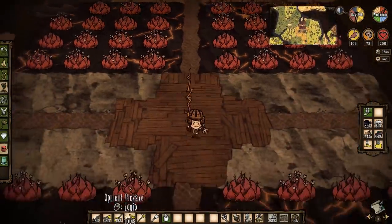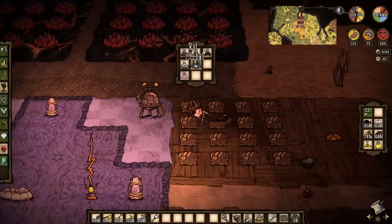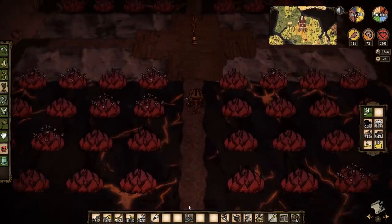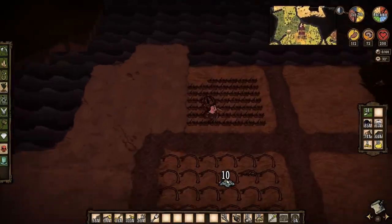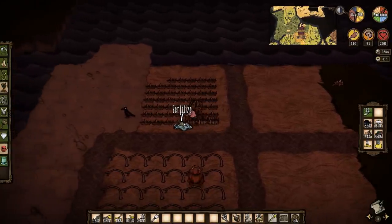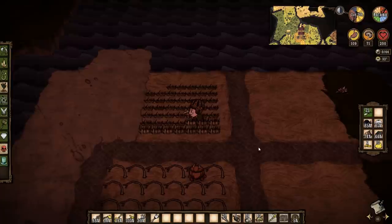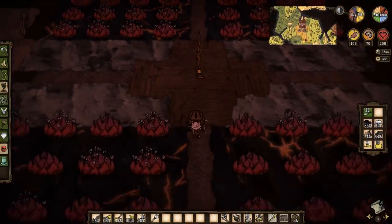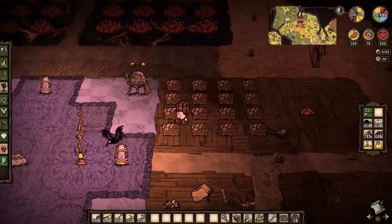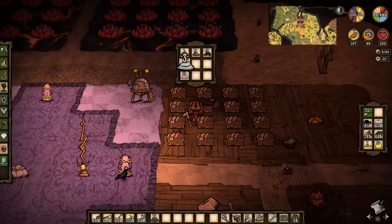We need to fertilize those somehow. I have a little bit of rot but not much - got 9, 10. And it's time to make some more coffee as well. I have some poop but it feels like a bit of a waste to use poop. Chester, I think I can leave you here now because we're pretty much done. Stay there. Where was my poop? 13 poop - we'll just leave 1, same with that, I'll leave 1.